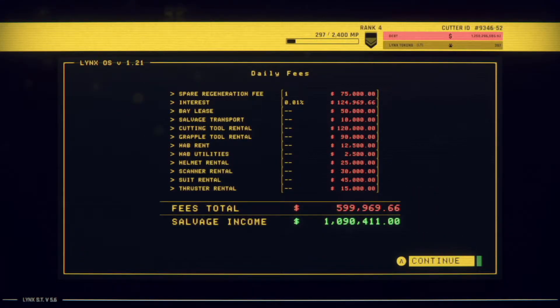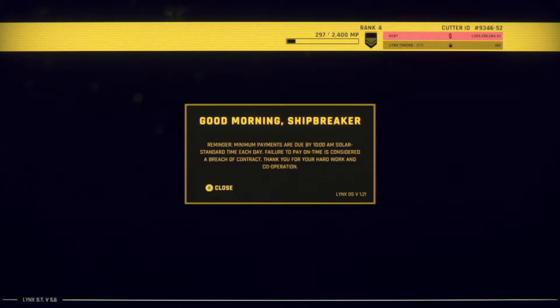My income from yesterday was about a million dollars. Six hundred thousand was my fee. Spare regeneration fees: seventy-five thousand dollars. Maybe it wasn't Tuesday, so there's no employee discount.